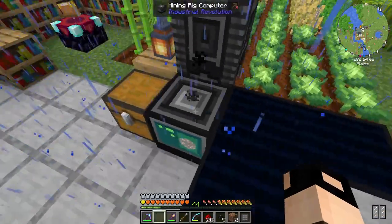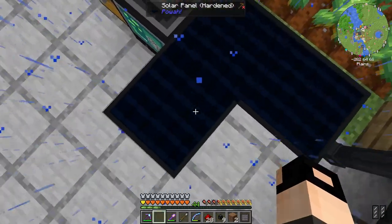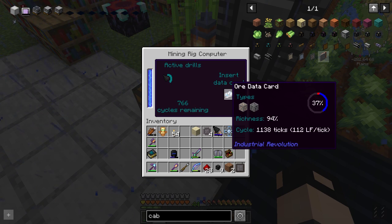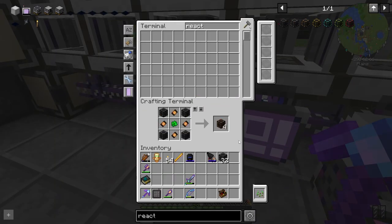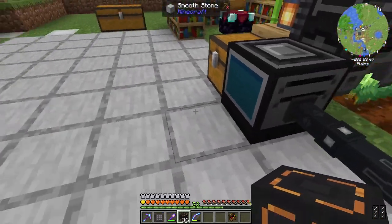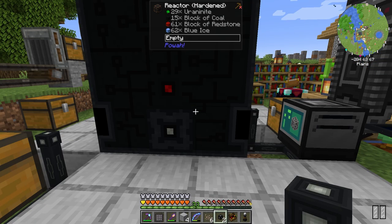Can they keep up? Why is this consuming so much power? Each makes 100 RF and we have three making 300 RF total, but it's still going down. 300 RF is not enough — 112 left and falling. Solar panels are not really working for me, so I am making the hardened reactor version.